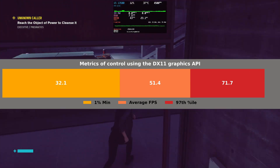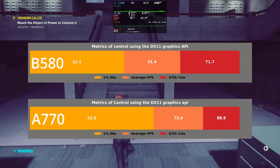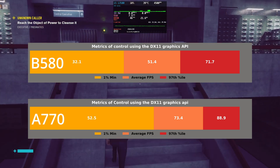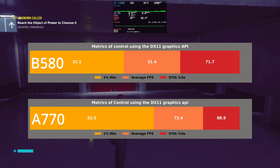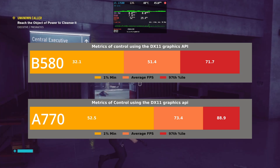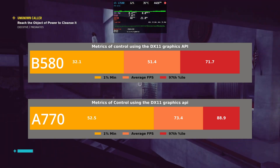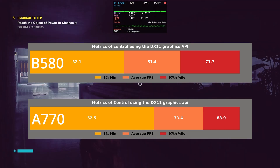For comparison, the A770 outperformed the B580 across the board in Control. The A770 delivered 1% lows of 52.5 — nearly 20 frames higher than the B580. It's worth noting that I tested the A770 using the i915 drivers, while the B580 currently only works with the new XE driver, from what I could test.